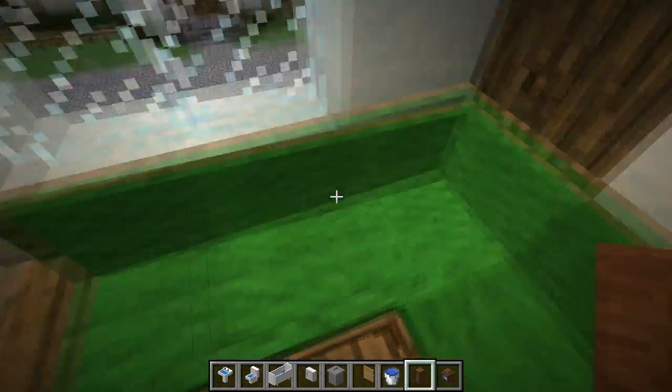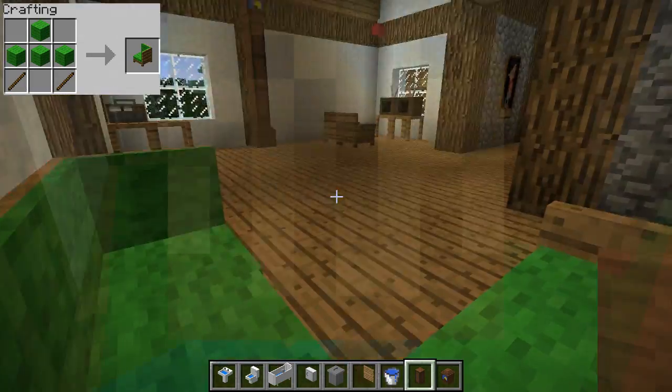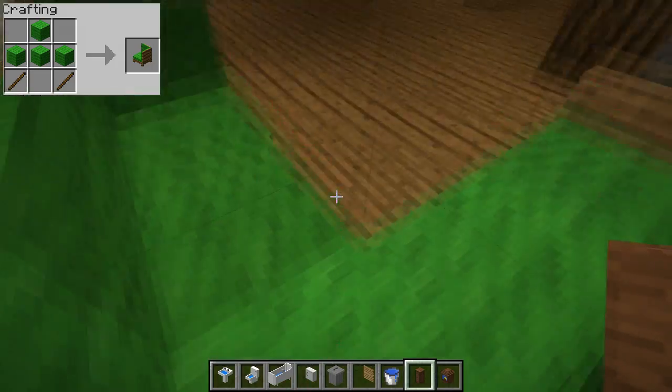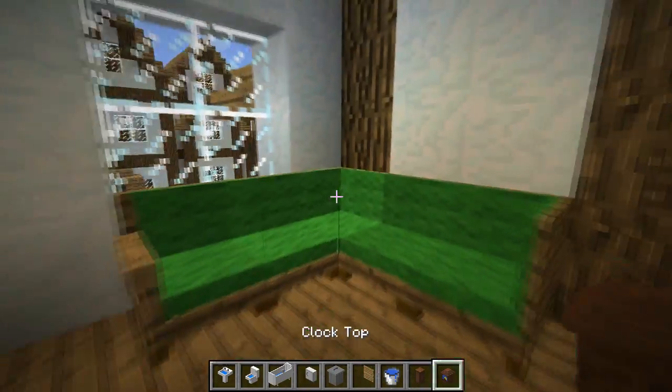Earlier I forgot to mention that you can also make a corner sofa bit, like this. You can actually sit on it and be in the corner of a sofa. It's not really that important, and if you downloaded the mod you'd probably notice it yourself.